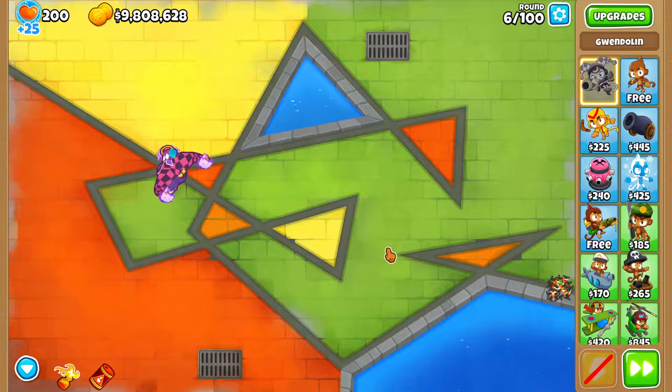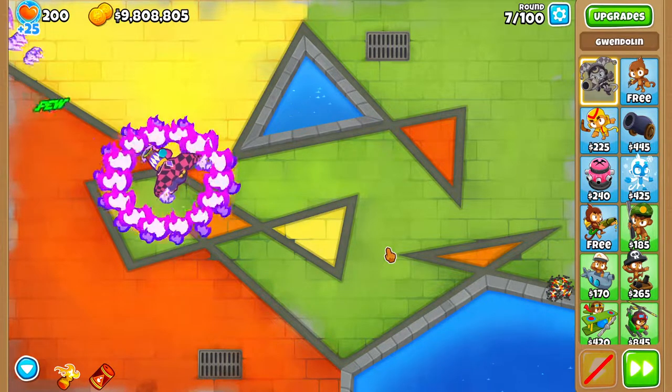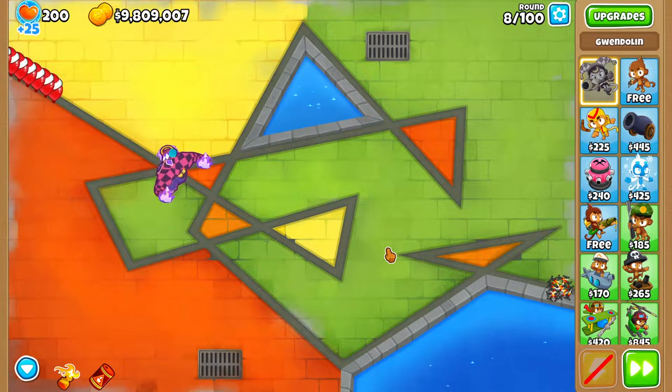Let's get right into this. As you might have expected, new Halloween game icon, the new maps - Midnight Mansion is what it's called, and Covered Garden. The new Paragon is going to be the Goliath Doom Ship, which is going to be for the Monkey Ace. New Trophy Store items: the Joan of Arc pet for the dragon, and the Monkey Ace gets a dragonfly pet.